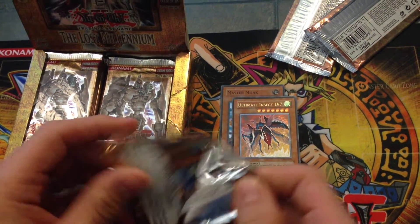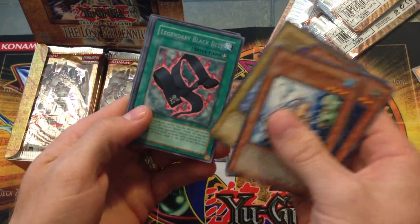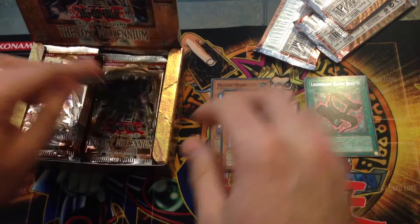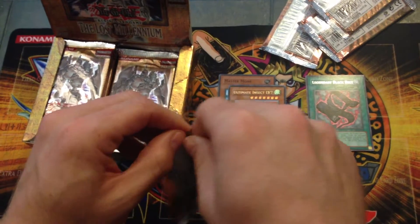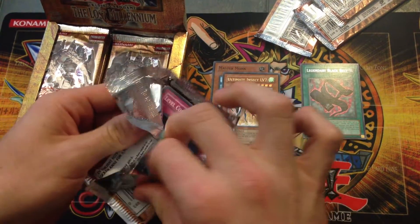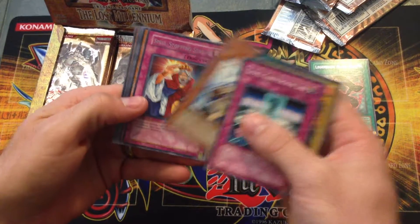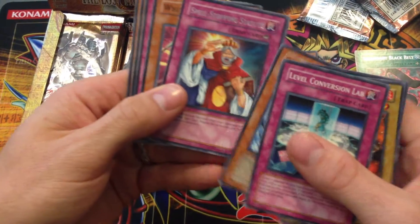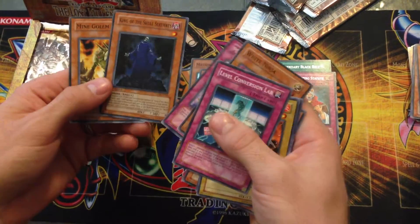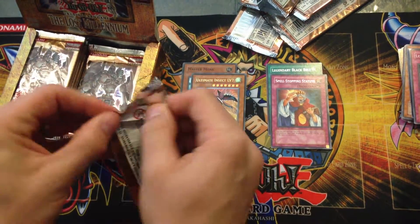Two for two on the hollows - Legendary Black Belt. I would really like to do a Duelist Revolution box, that would be really cool, maybe in a couple months. So there should be still at least one Ultra Rare. Spell Stopping Statute - that's the same guy from the artwork of Imperial Order. King of the Skull Servants - those are worth like a buck.